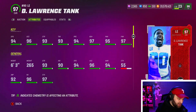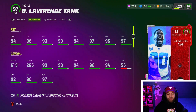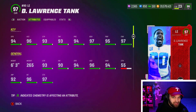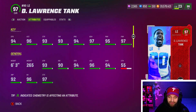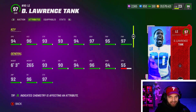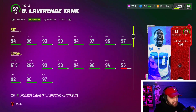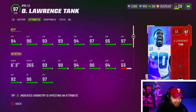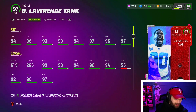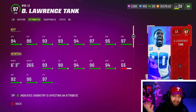At number two, Tank — an absolute animal. I did a video called 'You Need These Two Cards on Your Field' featuring Tank and Milkman. Secure protector counters almost everything, but the X factors slow it down. It's still the only thing consistently shedding and working on the D-line right now. He has 94 speed, 96 acceleration, really good strength, block shed, power move, and finesse — almost 270 pounds. Definitely a top 10 must-have card for the whole game, not just ends.